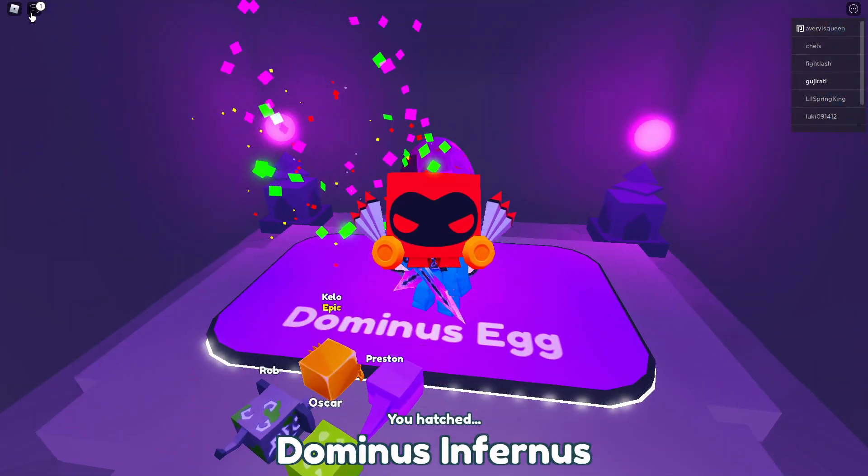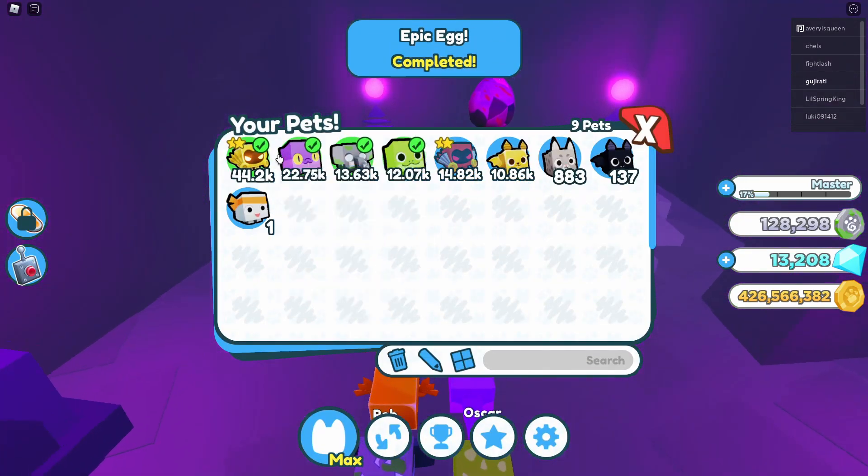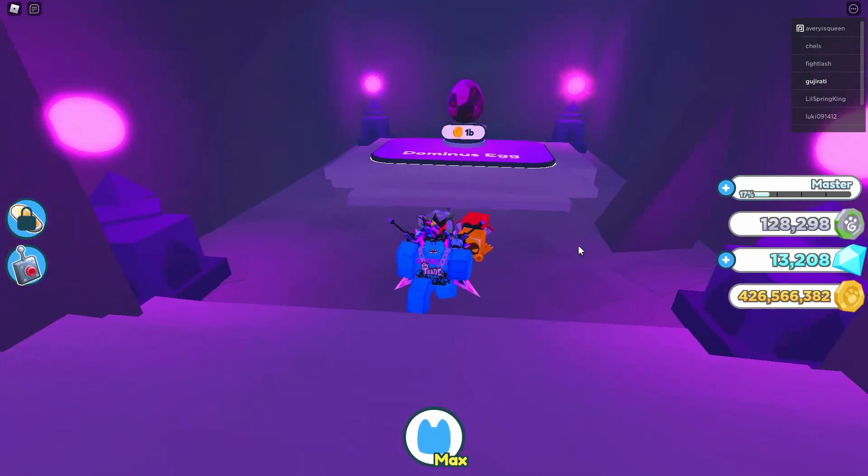We got the Dominus and Furnace from that, plus this other golden pet you see in my inventory — a friend just gave it to me.